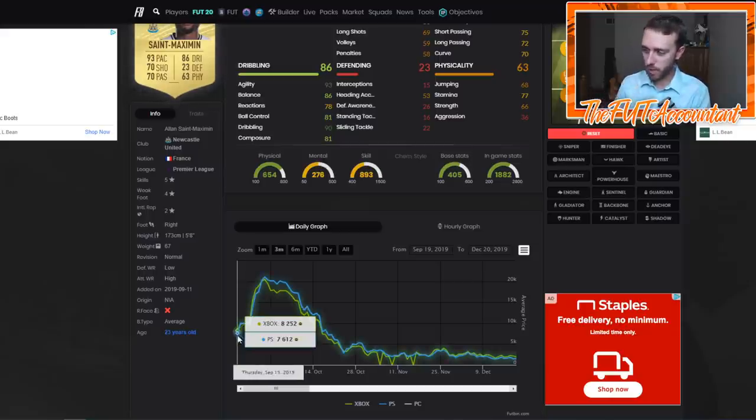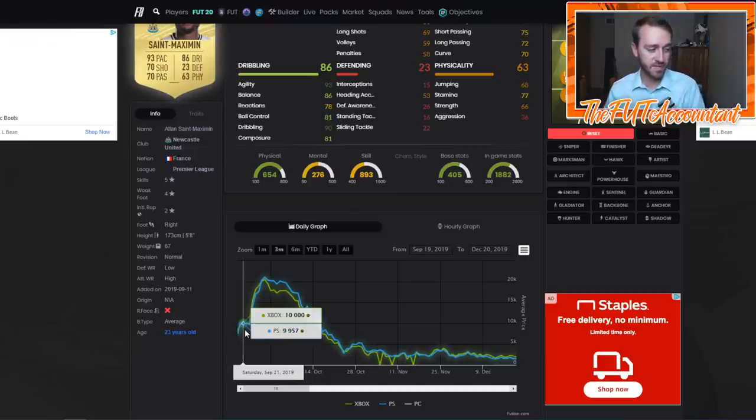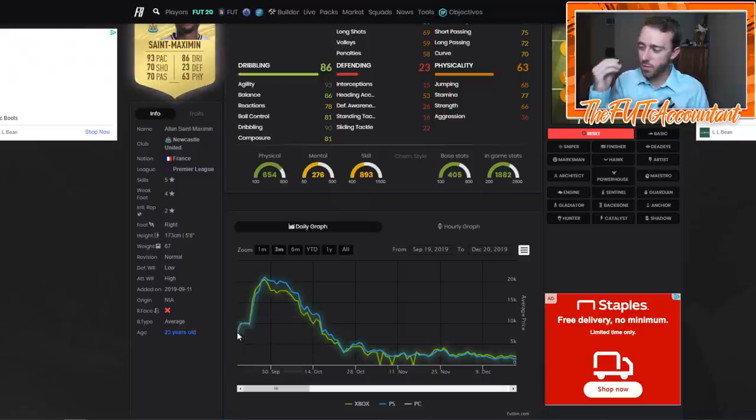Looking at this graph from Alan St. Maximin from last year — last year the web app came out on Wednesday September 18th. On Thursday his price was at 8,000 coins and went up to 9K by Friday, where he actually ended up going extinct the day after. Don't be so worried about getting as many coins as you can on that first day or first night. Yes, it's important, but if you can't do it that first day, there's going to be increased prices on Thursday, but it's still going to be investable. The first three days for most cards are going to be investable.